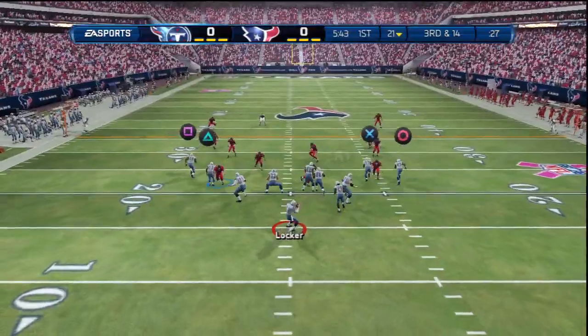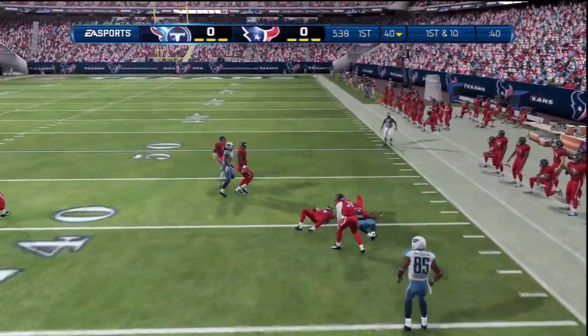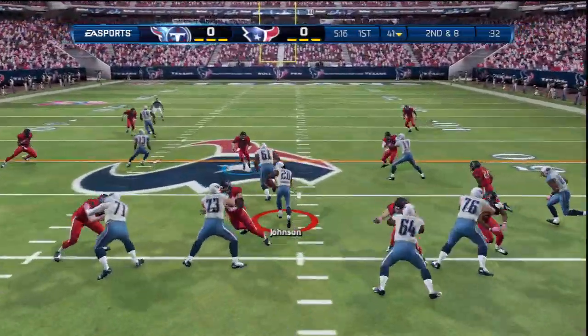First pass attempt on second and 14, I try to check it down to Johnson — nothing. Third and 14, we hit the bench play, find Williams, and he breaks the tackle for a good 19 yards. Next play we go to Johnson again on the counter but we're not moving the ball too much.